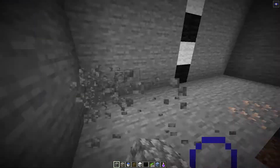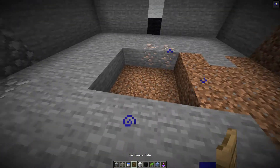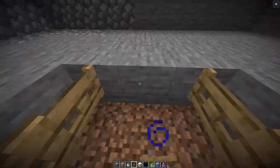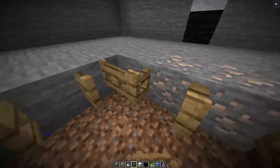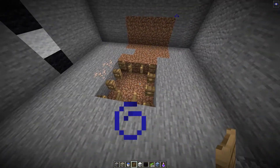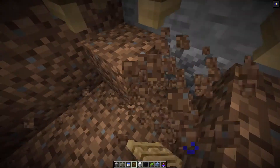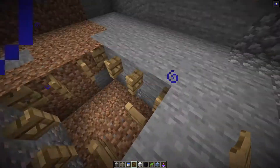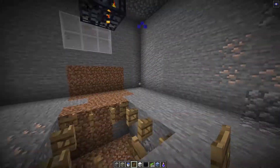Once you've done that, you're going to come to the center and make a three by three hole. Then stick in some fence gates around the outside and open them all up. Now you want to come here and dig out a few more blocks like this, leaving yourself a little escape block. This is just the most convenient way to do it in survival.